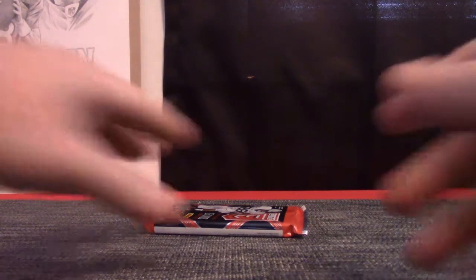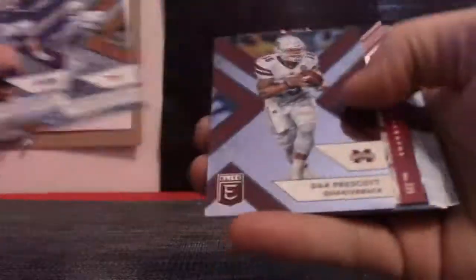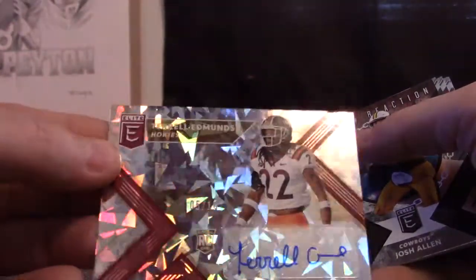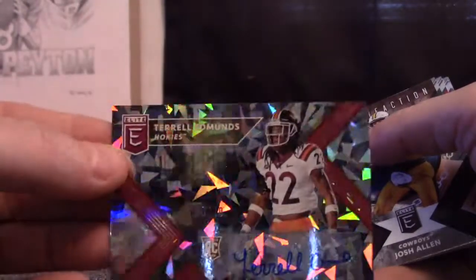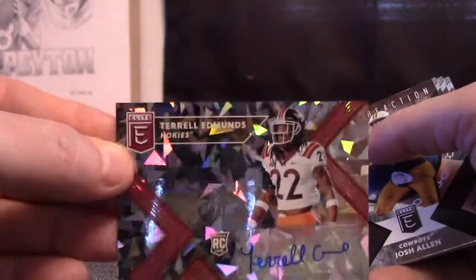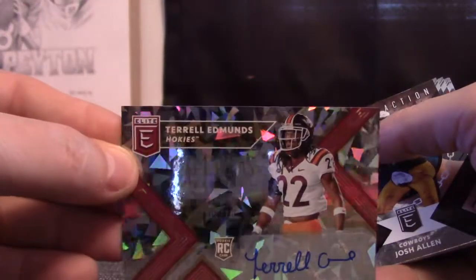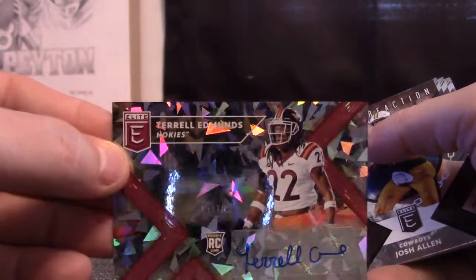Last pack guys, number 20, is Adam. That's our first crack dice — crack dice, and these are numbered to 10. That's cool. Terrell Edmonds, 5 of only 10. Those look cool and they're hard to hit. Adam got it, Adam got it. Josh Allen and all base.